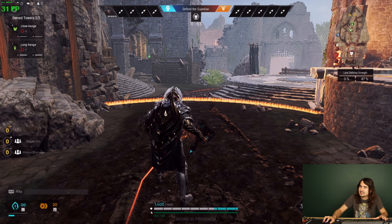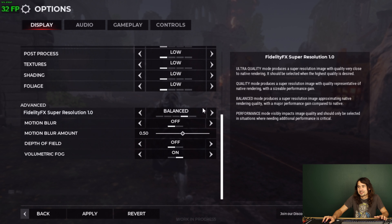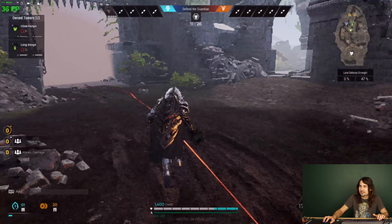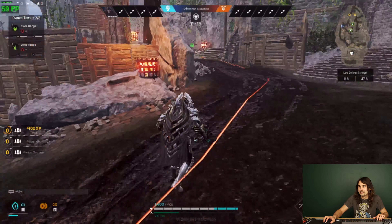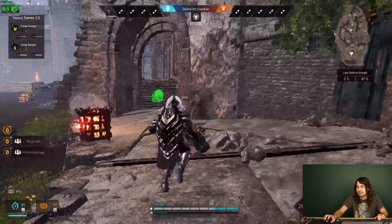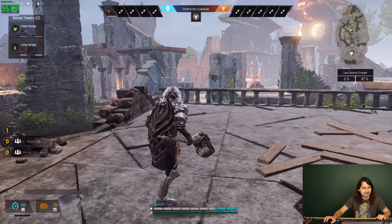Quality mode gets us over 30 FPS. Balanced mode puts us at 35 FPS — these are huge FPS improvements. Performance mode is touching 40 FPS, and even hitting 60 FPS at moments. I mean it does not look good — it's almost like a PlayStation 3 game stretched onto a 1080p monitor — but for the FPS you really can't complain. That's unreal.